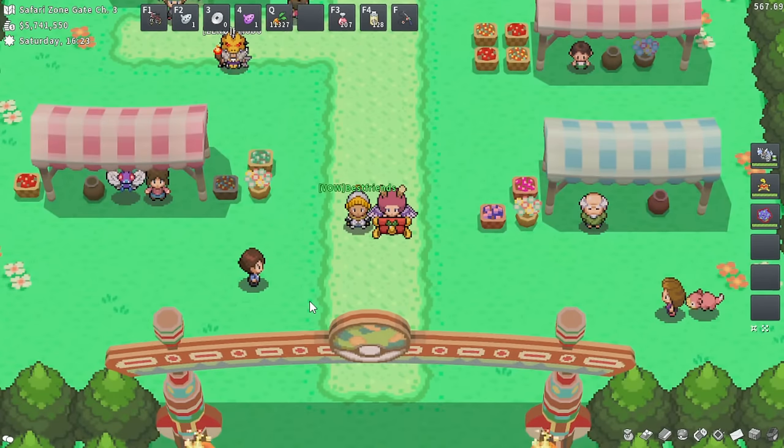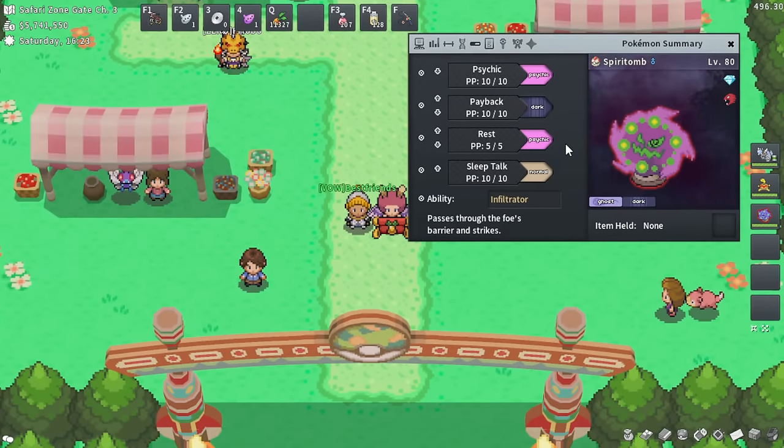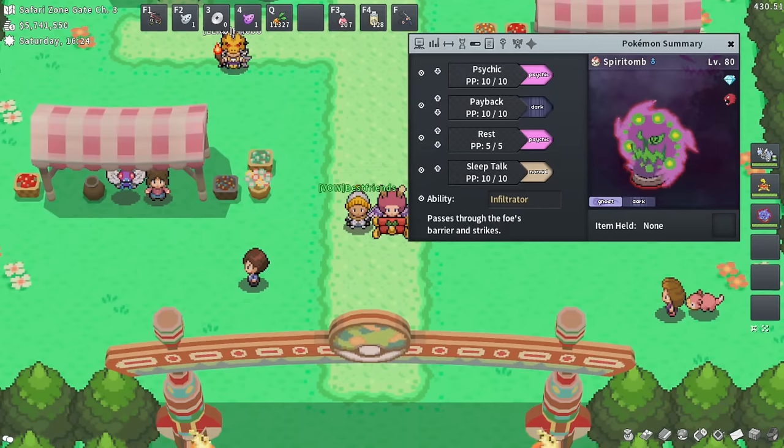On to number eight — a pretty under-talked-about one. Shout out to best friends in game. Spiritomb is here. A high-level ghost-type Pokemon is another safety measure comparable to a Damp Pokemon — it helps you deal with Pokemon that have Takedown, Double Edge, or Final Gambit.